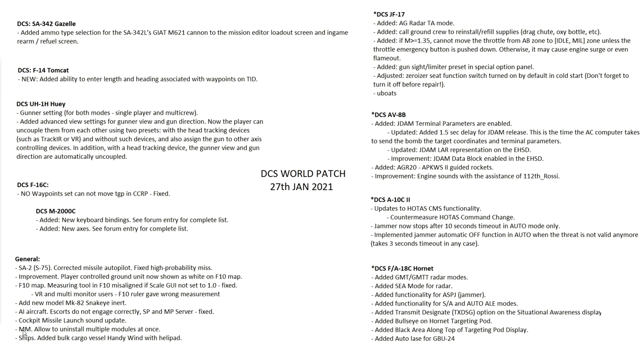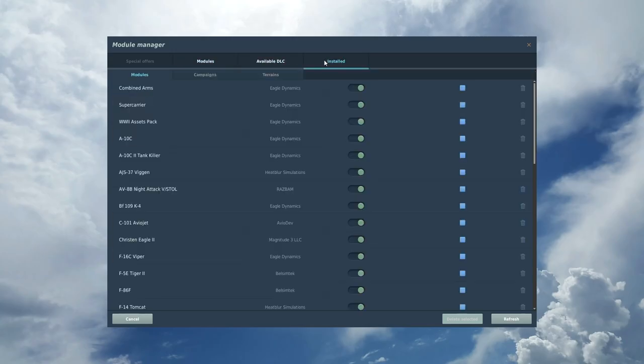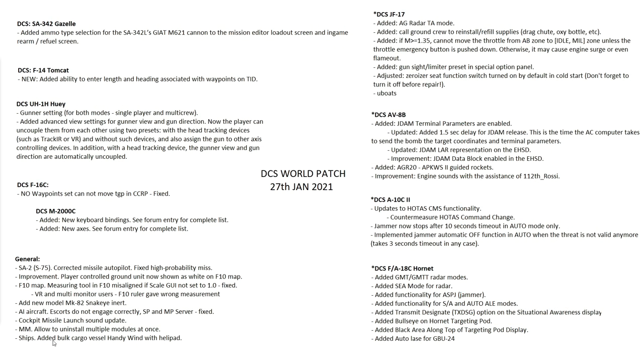In the module manager, you can now uninstall multiple modules at once — covering planes, terrains, and campaigns. From the main menu module manager under installed, you can click on multiple modules — for example supercarrier, World War 2 assets, and the Caucasus — then click delete selected. Be very, very careful with that option.